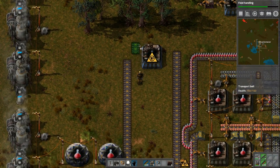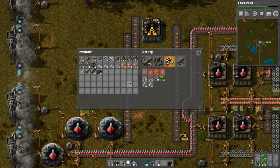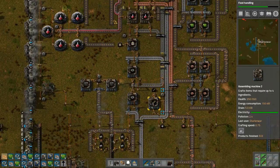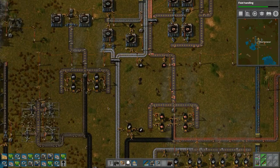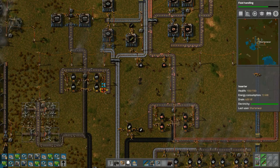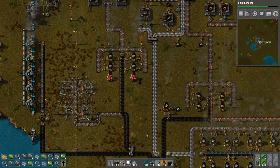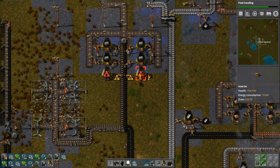Would we bring it downwards this way to go in between? The green science - I don't think we're going to need much of it and this is all temporary anyway. So let's make some more of those, pick up some iron. We need to expand this - it seems to be operating a little bit better, but we definitely need probably another two of these. Let's build two more and add them to this.